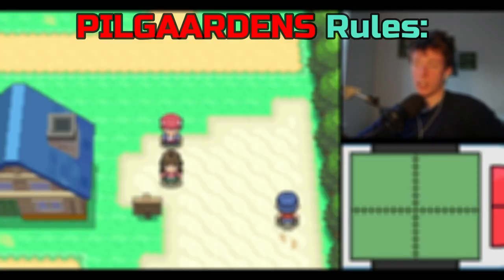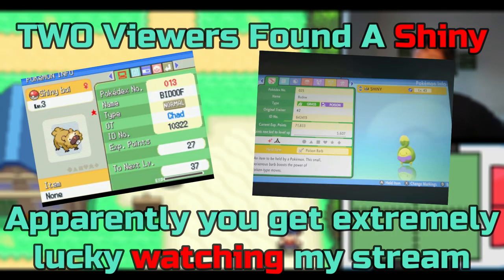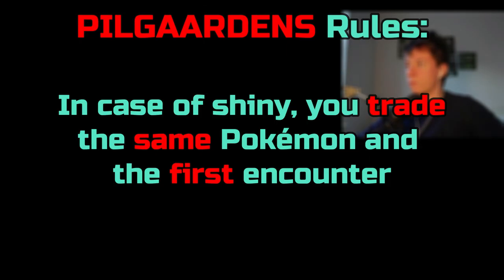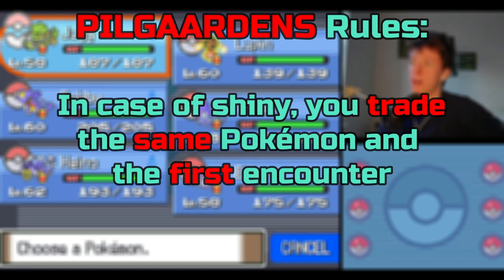But that's not enough for me. Let me introduce you to Pilgaunt rules. No duplicate Pokemon — meaning you're only allowed to catch the same Pokemon once. If you encounter the same Pokemon in another area, you have to skip it and look for a new one. If you encounter a shiny Pokemon, you can choose to catch it, but if you do, you trade it for the previous encounter on the same route. And if you already have that Pokemon, shiny or not, both need to go.